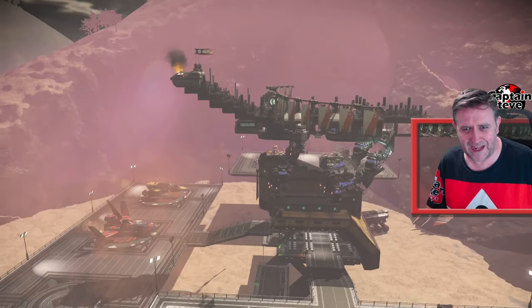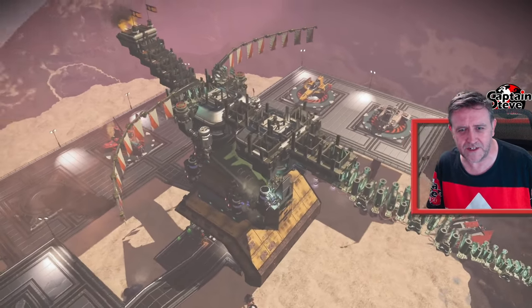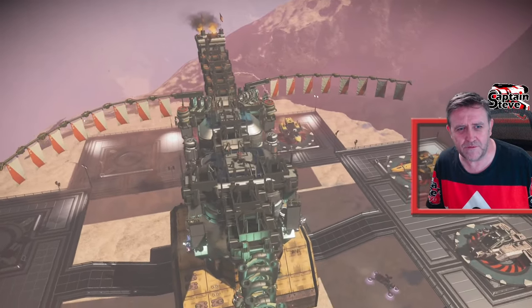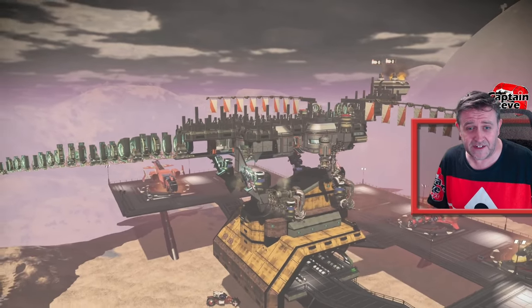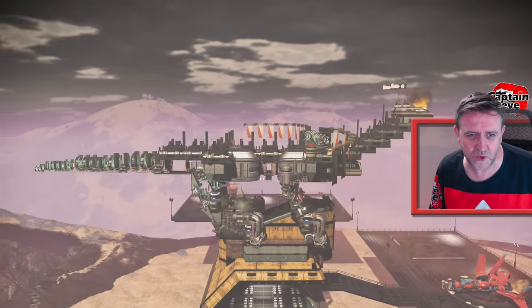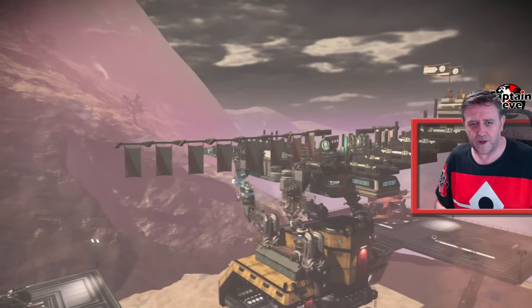It took me roughly about an hour to make this base and I've made a full guide on how I did it, start to finish with no cuts — I did this live. I swapped the game into creative mode as I built this. If you want to see how to make a dragon like this — I didn't use any glitch building techniques, it was all base building — there's a video up there, go and hit that one.